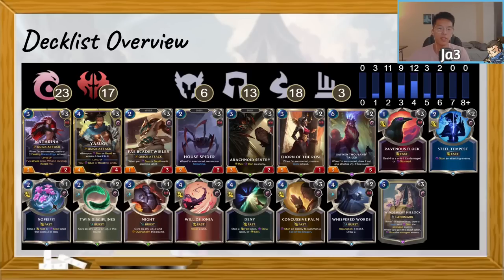For the last segment in the deck, we have two copies of Sine and Thousand Tales as a little bit of late-game proactivity as well as refill. This deck doesn't really have much draw, especially within these colors. The only other draw card is Whispered Words, outside of Windswept Hillock which tutors out Yasuo. Having that additional card draw is very crucial in grindier matchups to find your counter-magics, your champions, or just give you the extra boost to close out the game.